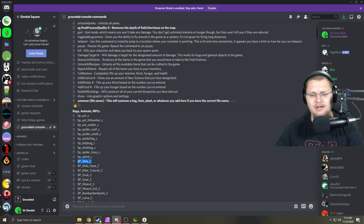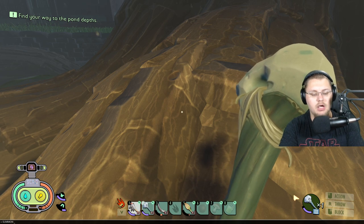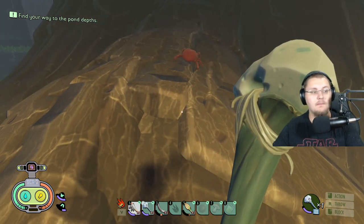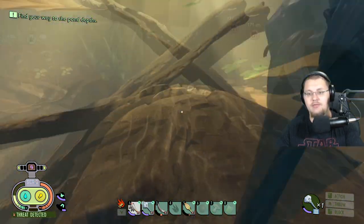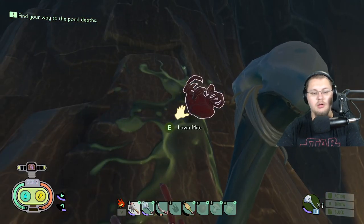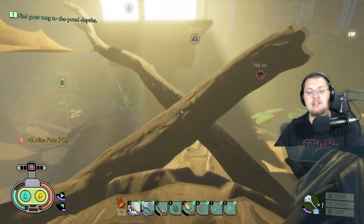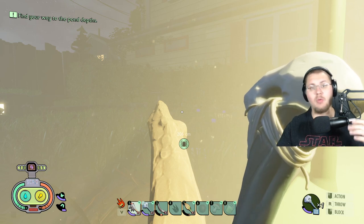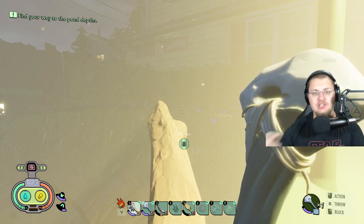I'll show you right now — I'm going to summon in a mite. I open up the command menu, type 'summon' and paste in 'bp_mite_c', and now there is a mite right there. There are never mites on this branch, so that didn't just happen to be there. I'll show you again — no mite, now there's a mite. It can become very handy if you want to bring things into the game. I'll try to keep all my console commands up to date whenever new stuff is added, after testing to make sure it's not broken.